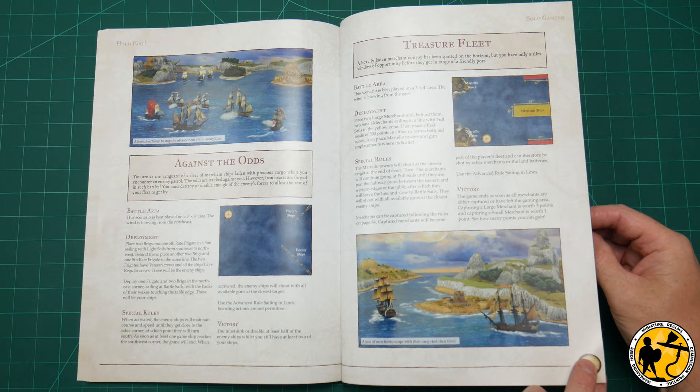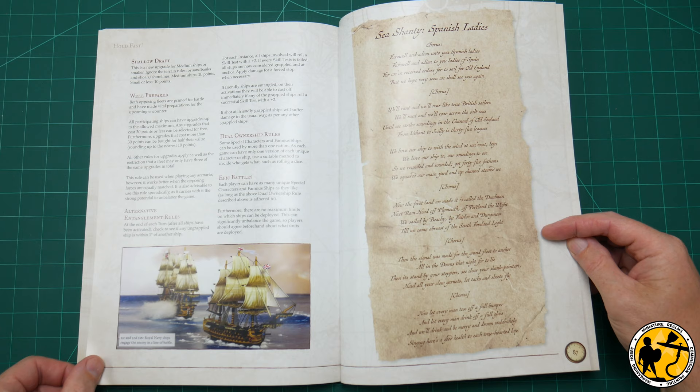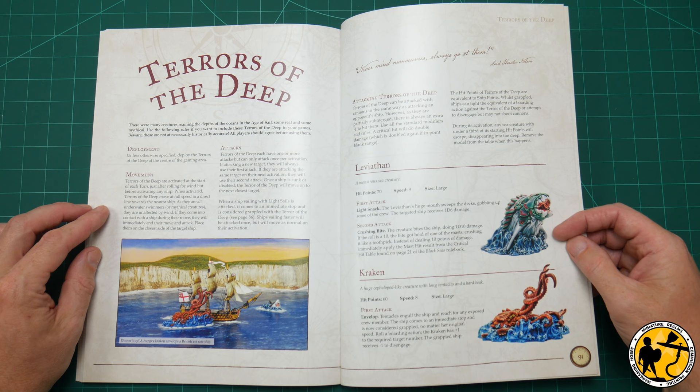There are some new additional rules — I'm not sure, being new to the game, how much of these have been played by the community already since they were originally released in FAQs or community groups, but there are additional rules there that are definitely flavorful. Then there's a sea shanty, and a tidy-up at the back with all the ships put into new reference tables rather than having to flick through to the middle of the book.